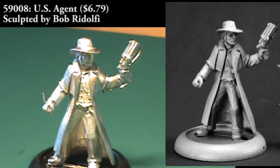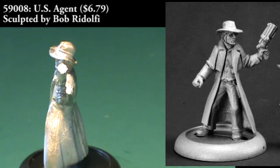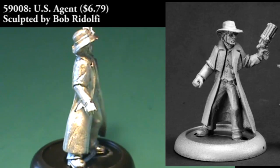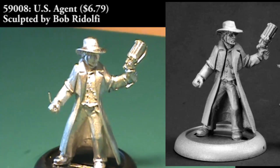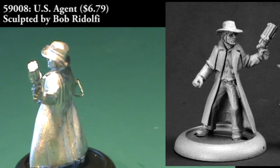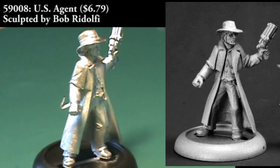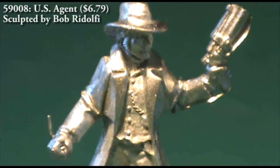This next guy is a US agent, and with this figure we start getting into some of the more technologically advanced weaponry and gear for the Deadlands setting. He's wearing a duster and a hat similar to the Texas Ranger, but in his left hand he's carrying a multi-barreled pistol — sort of like a Gatling pistol. It has multiple barrels on a normal pistol frame and he's holding it up in a threatening manner rather than actively firing it.